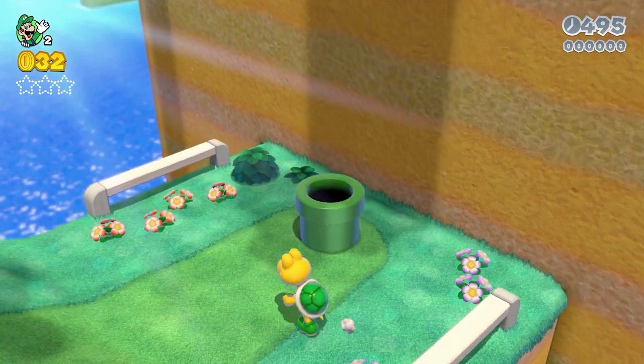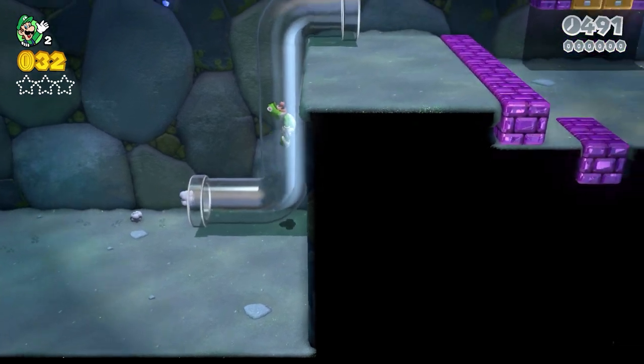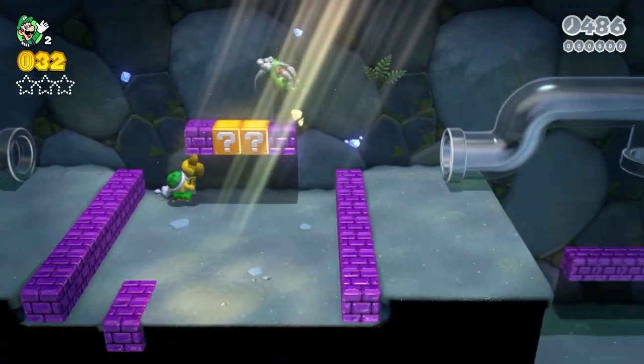We'll start by going down this warp tube and the easiest way to do this is with a catsuit — you'll see why. And if you don't have a catsuit you should at least be big. You can do it if you're small but big or catsuit is the way to go.